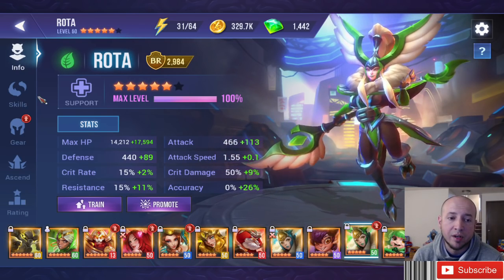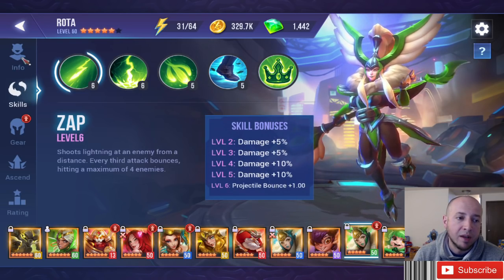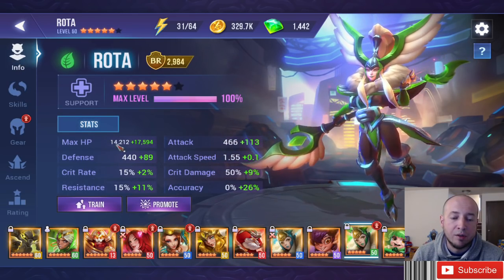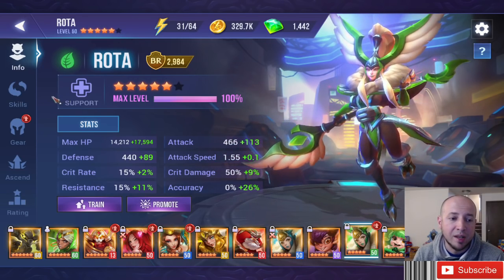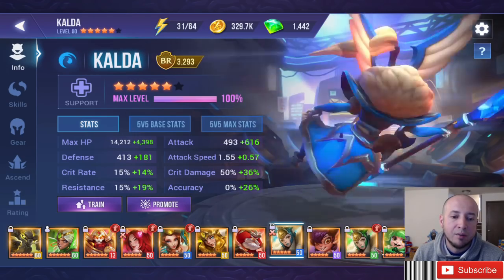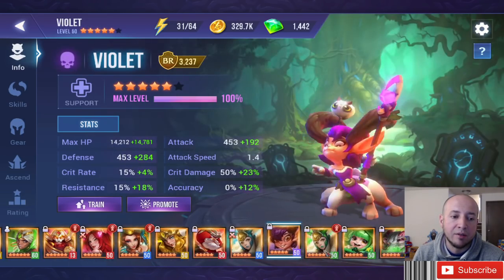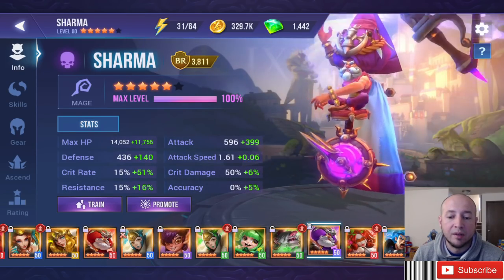The same goes for Sturdy. If you're going the defense route, you can use double Vital and one Sturdy set, or double Sturdy with one Vital, or even triple Sturdy — but always look at the base defense. Different champions benefit differently from Sturdy sets depending on their base stats.